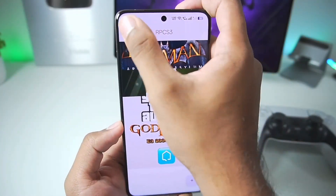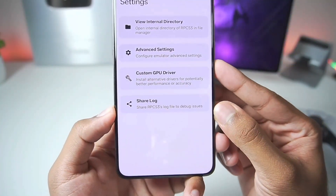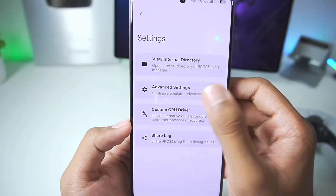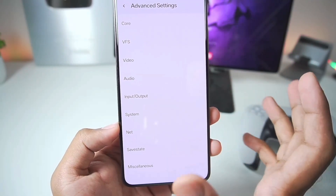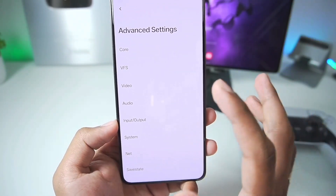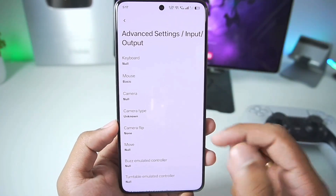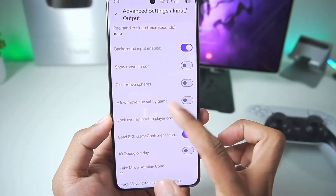Once you update the emulator to the latest version, let's go to Settings. You'll be able to see the share lock button has been added if you want to share logs to the developer. In the advanced settings, the UI has been changed — the buttons are a bit larger and everything has been made more optimized. In terms of visuals, we have input/output settings where we can select keyboard controls, basic mode, or show move cursor.